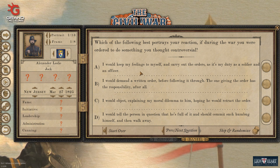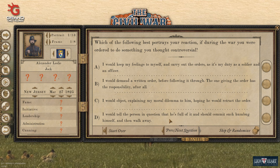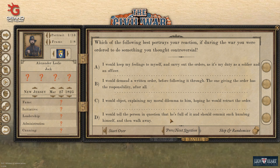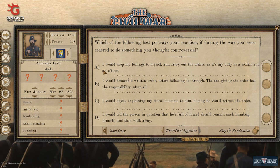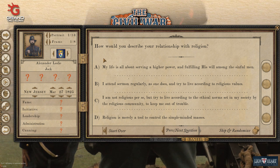Which of the following best portrays our reaction if during the war we were ordered to do something controversial? Options include keep feelings to myself, carry orders as it's my duty, demand a written order before following through, object and explain the moral dilemma, or tell the person they're full of it and walk away. I think we'd go for a bit more rigid adherence to the military structure - we're not going to just bluff and bluster at our superiors. We'll cover our rears by getting it written down. It's a bit of a cowardly way out, but that's what we'll take.